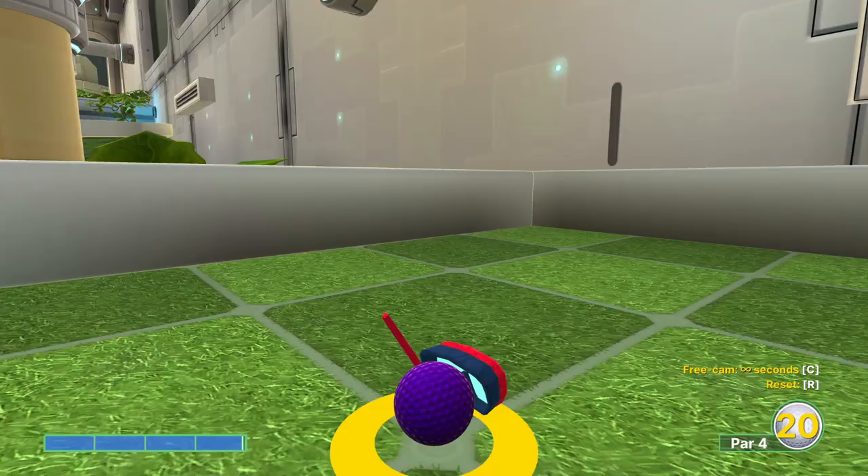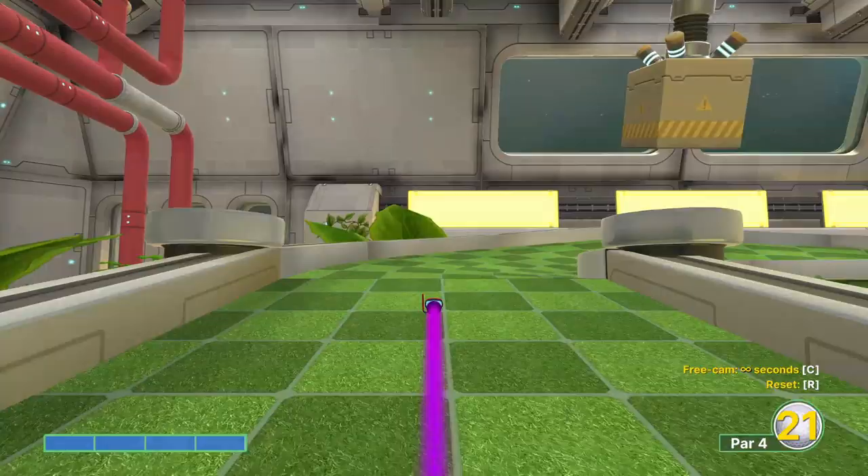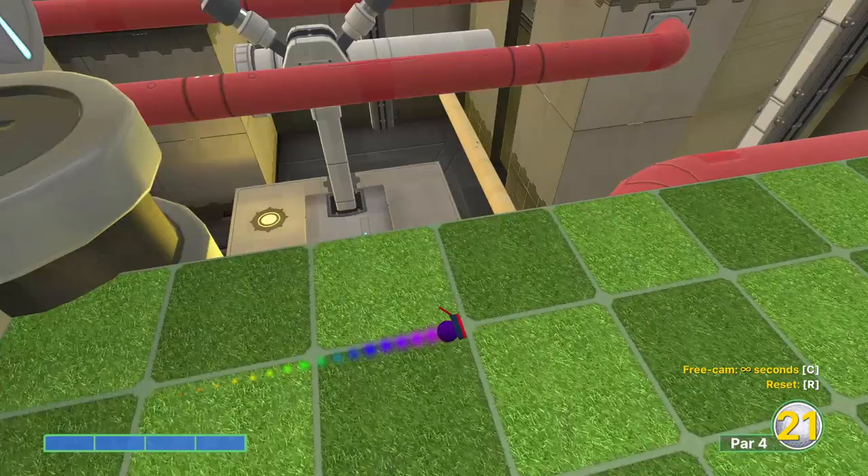With hole number eight, I tried to get a two but we're just going to go for the three here. We're going to start with a full power shot, just sort of straightforward. It's not too specific where you need to aim, but if you go too far to the left or right you will bounce out of the course. That's the spot we'd be trying to shoot for if we were going for the two — unfortunately it's not really there.